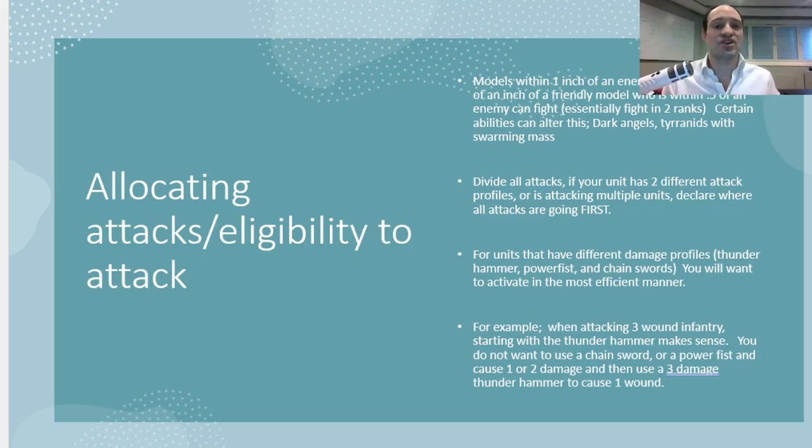So we're going to allocate attacks and determine eligibility to attack. Models that are within one inch of an enemy model, or within half an inch of a friendly who is also within half an inch of an enemy, can then fight. So effectively, your models can fight in two ranks. There are a few special abilities that can change that — Dark Angels have a stratagem that can make you only fight in one rank, and Tyranids have a special ability called Swarming Masses that can give them the ability to fight in three ranks. But by and large, you can fight in two ranks.